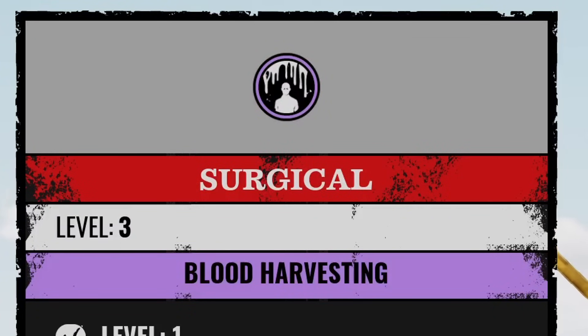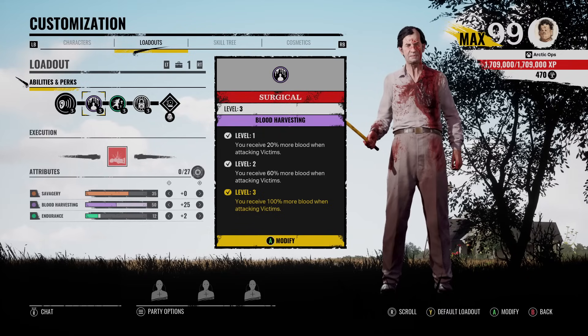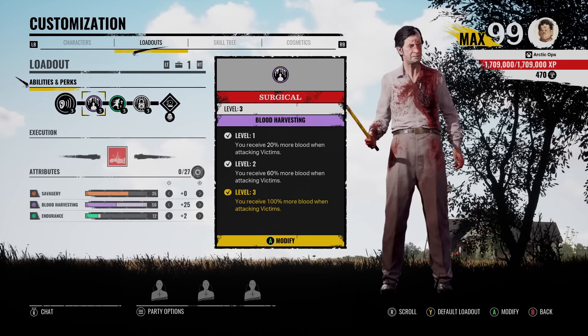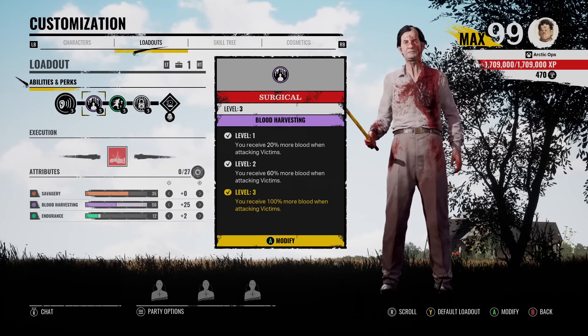Surgical is somewhat of an underrated blood perk. What this does is you receive 100% more blood when attacking victims. Now, all family members have access to this perk, but today we're going to be using it on the Cook. So this perk can be good in different situations. For example, you can have one family member collect all the blood buckets on the map, and then the other family member collect blood straight from the victims. And that way, you can have two sources of blood to feed Grandpa, and you can level him up fast that way.